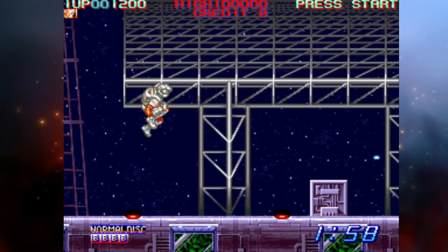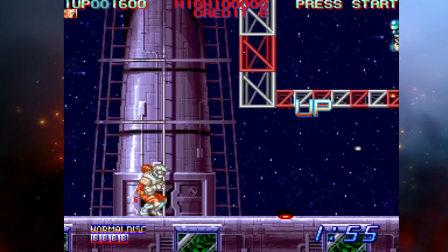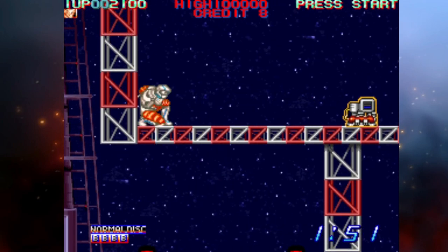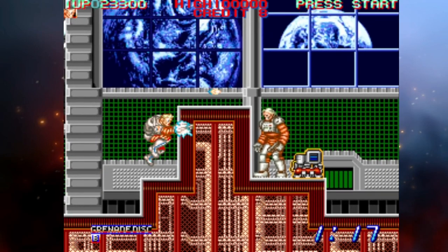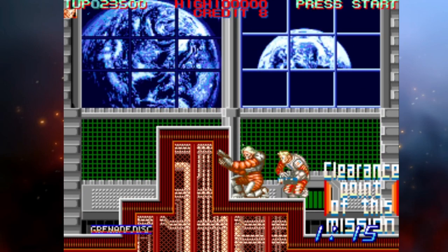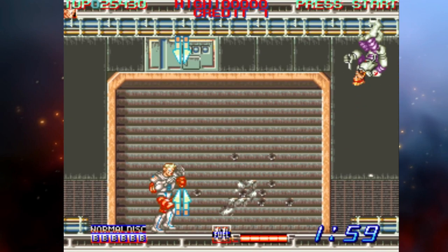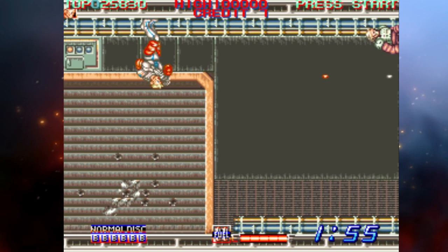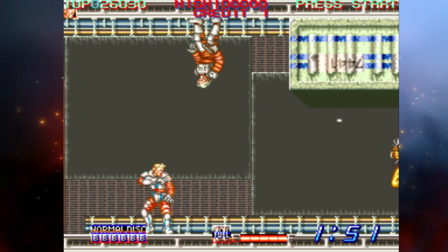I love me some run and guns and Konami's Surprise Attack hits the spot. Released in the arcades in 1990, you take on the role of a space dude named John Ryan who must take out a group of terrorists who have taken over the moon base and its neighboring space station. The game plays very much like two other great run and guns, Shinobi and Rolling Thunder, as you don a space suit and shoot enemies with your firearm — which the game calls a disc — while making your way through the levels.